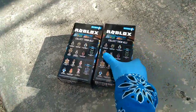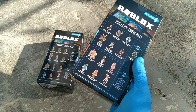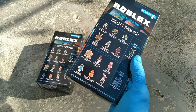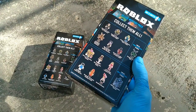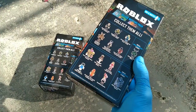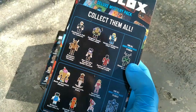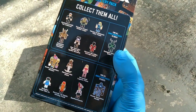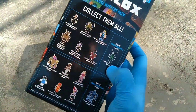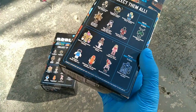They're eight dollars a piece. Target did have all 12 at once — there's not separate series. I didn't have the money to buy all 12 at once, so I bought my favorite two first: Book of Monsters Melzer, and second, Seconds Till Death Hot Dog Frank. If you buy the top six, there'll be a Build-A-Figure piece inside — one arm or one leg — so you can build the Dungeon Quest Ender.